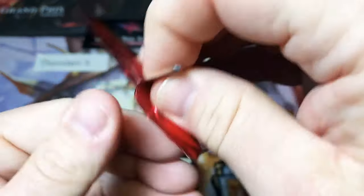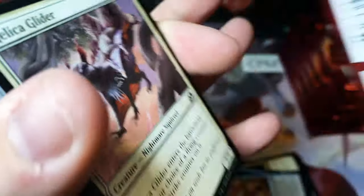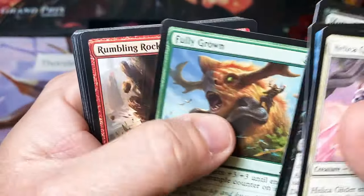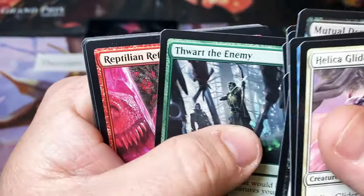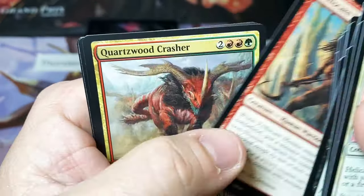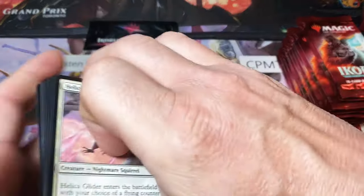There's a lot of people that say it's going to kill Paper Magic, but I don't think so. I think it's just going to make it more accessible to people that can't get out to game stores or to a group of friends to play. Parcel Beast — decent uncommon. Quartzwood Crasher. Alright, that finishes things up for Ronnie.